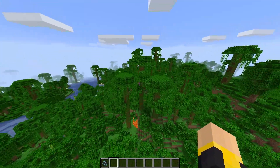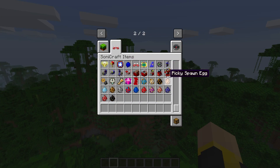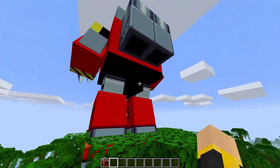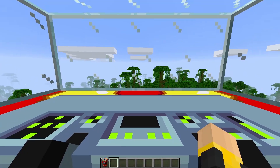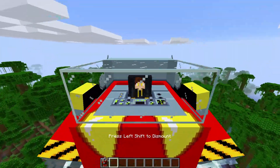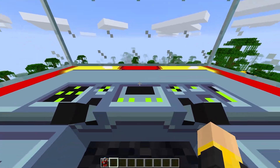Along with that we have tons of items and tons of different things we can do. We have a rideable Death Egg Robot — look at this thing! This is any Sonic fan's amazing dream. This is so cool.